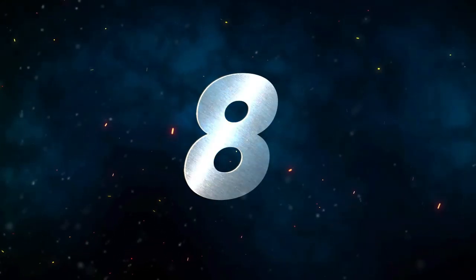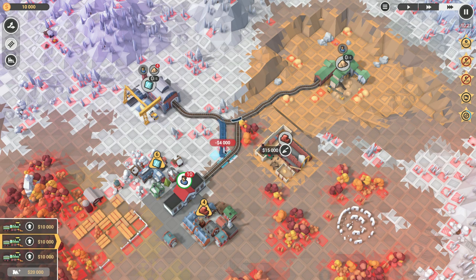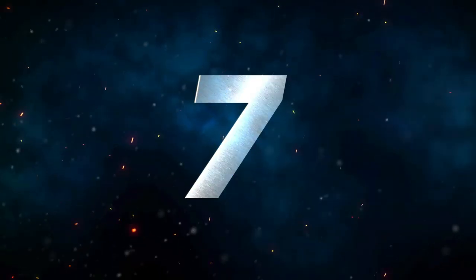Number eight, we have Train Valley 2. Many new tycoon games lately haven't met my expectations, but Train Valley 2 has achieved this for me. It also runs great on my MacBook Pro at max settings and 1080p. It has addictive gameplay that combines puzzle micromanagement with tycoon elements — you'll need to keep trains running on schedule across 50 levels in the company mode, where you can upgrade your stock, produce goods, and much more. Train Valley 2 is supported on all MacBook Pros back to 2012 and is available only on Steam.